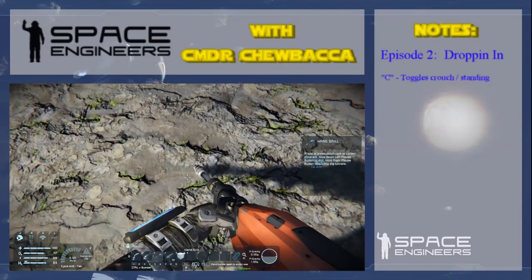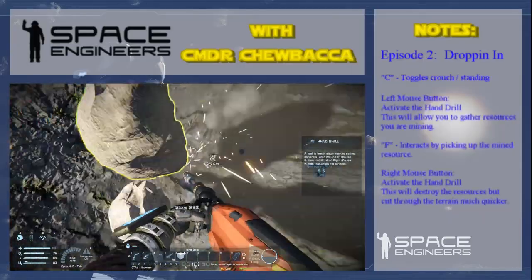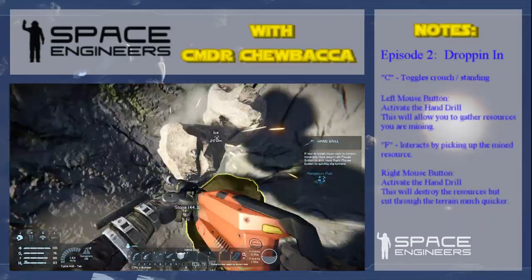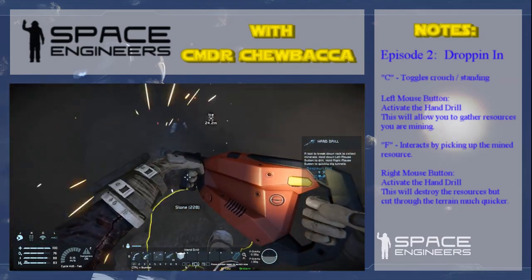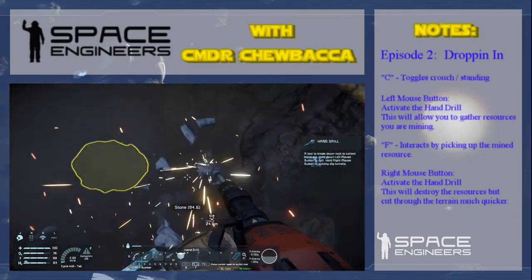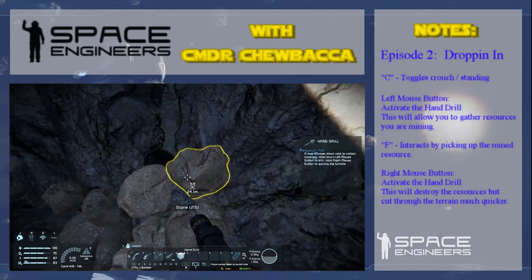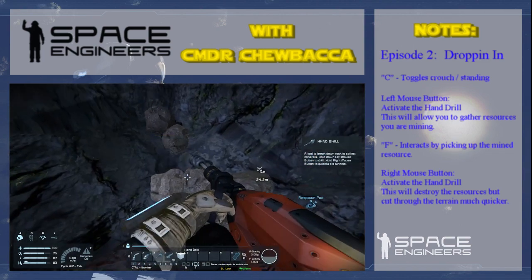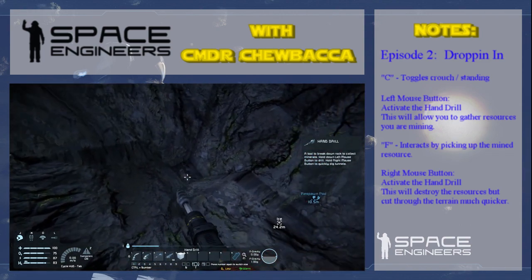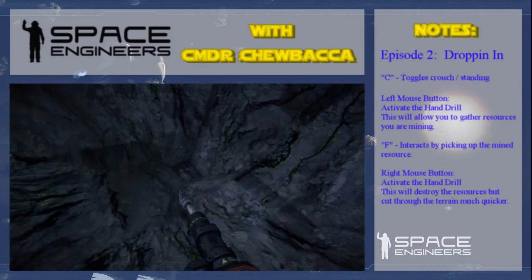If we crouch and then left-click looking at the ground, that's going to start digging. Once you've dug, if you have a look at something you'll see it's highlighted in yellow. Hit F — that's the interaction key — and it'll pick up and put it in our backpack. Now if we hit I for inventory, it'll show you we have one thousand nine hundred ninety-one kilos of stone.